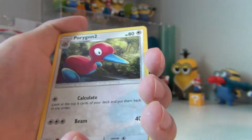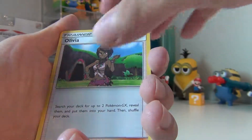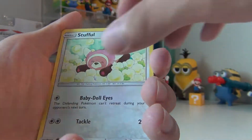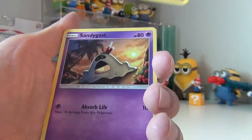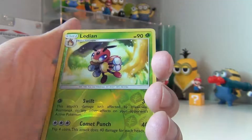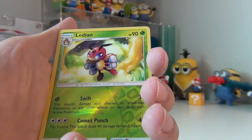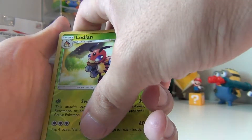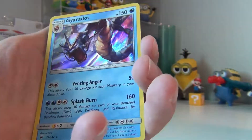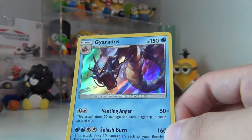Energy, Porygon 2, Komala, Olivia, Stufful, Crabrawler, Mudbray, Sandygast, Wimpod, Lycanroc — and let's see if we can pull something good out of this Burning Shadow pack. Oh nice! A Gyarados — I thought it was just gonna be a regular rare. A Gyarados Holo, I love it!